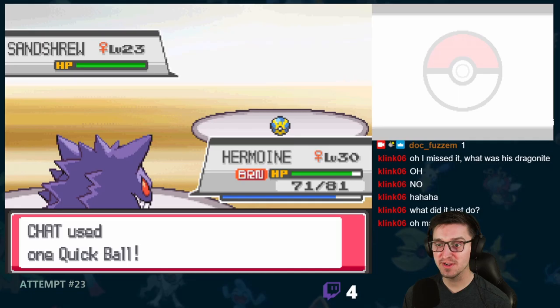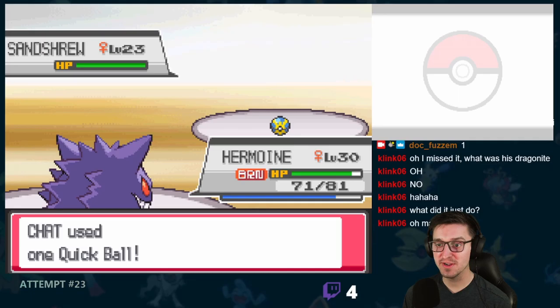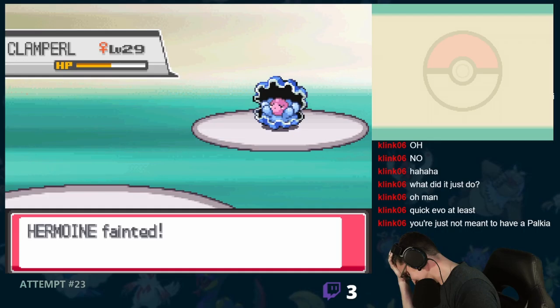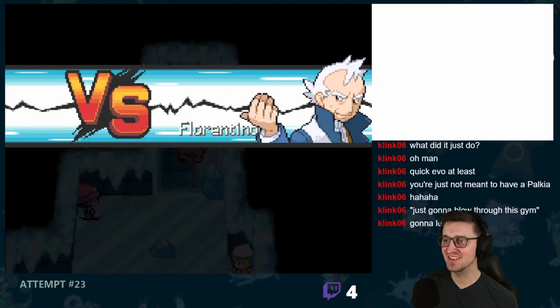On the way out of the hideout, we were confronted by a couple more admins. During this fight, we called upon the power of chat to help us decide which electrode to catch. All two votes came in, and by 'chat' I meant myself. So we chose the top electrode, which turned out to be Sandshrew, which I caught with just a single Quick Ball.